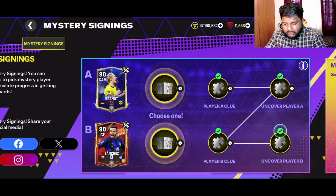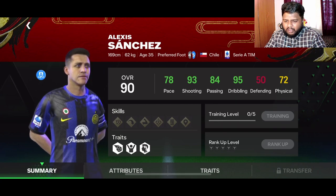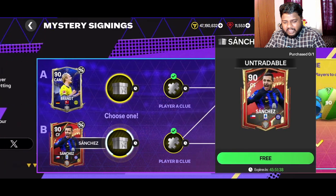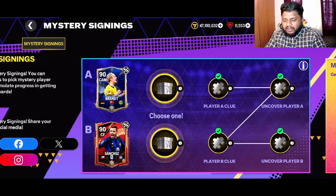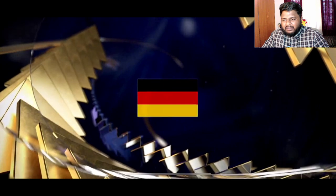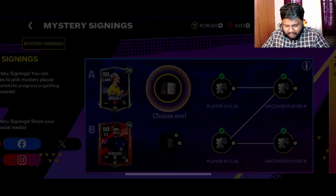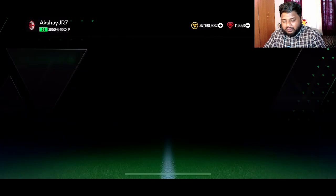Now, who is the center forward card? Oh — Sanchez! How is Sanchez only 78-rated pace? This is a woeful center forward card. If you're starting out, do not go for this Sanchez card — the pace is horrifying. Shooting is good, dribbling is good, but the pace is just terrible on a 90-rated player.